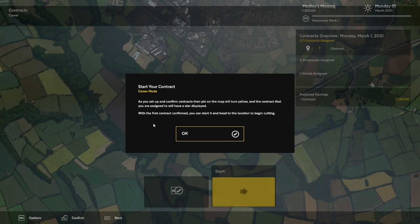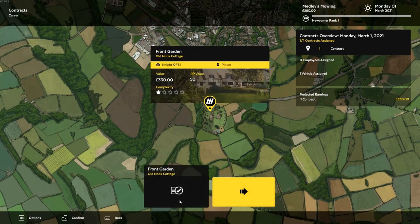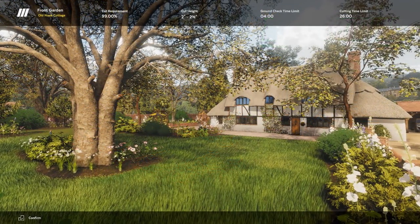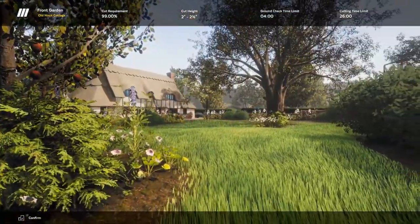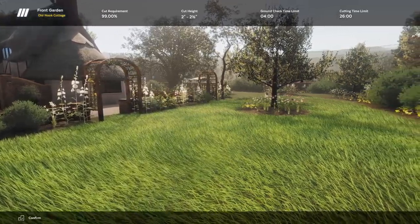Start your contract. As you set up and confirm contracts, their pin on the map will turn yellow and the contract you are assigned to will have a star displayed. With the first contract confirmed you can start it and head to the location to begin cutting. Who knows how big this map is going to be - looks like we got lots of options. I like the little spinning blade on the right-hand side of the loading screen. I think that said keep an eye on your vehicle's engine load - that's probably why it was turning red. This mower may be a little big for this yard.